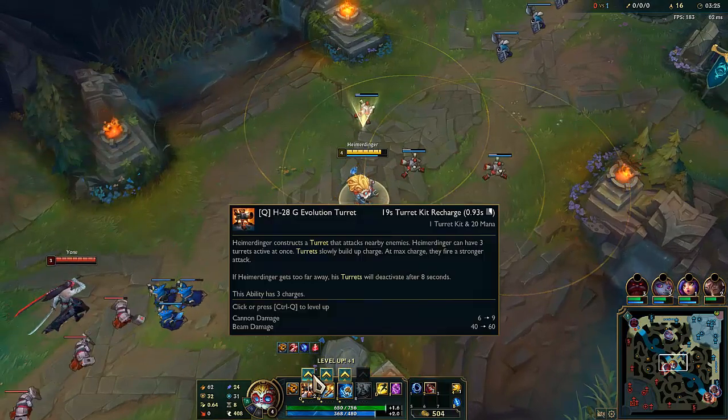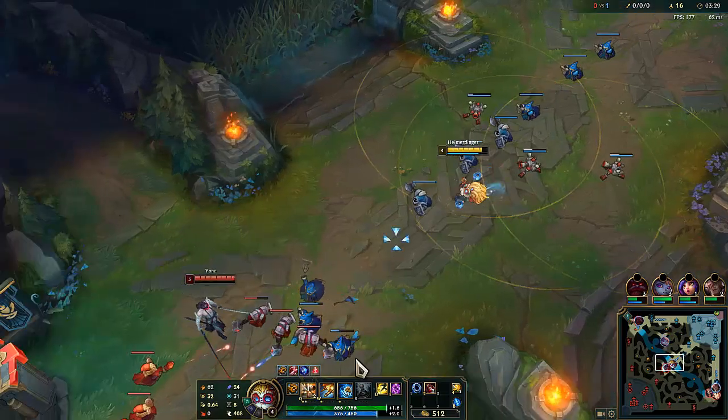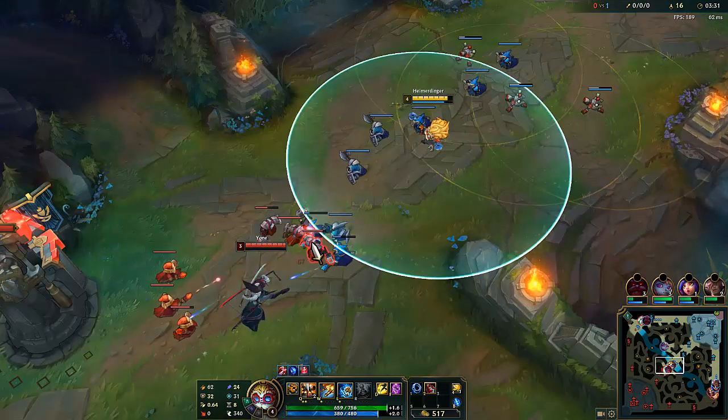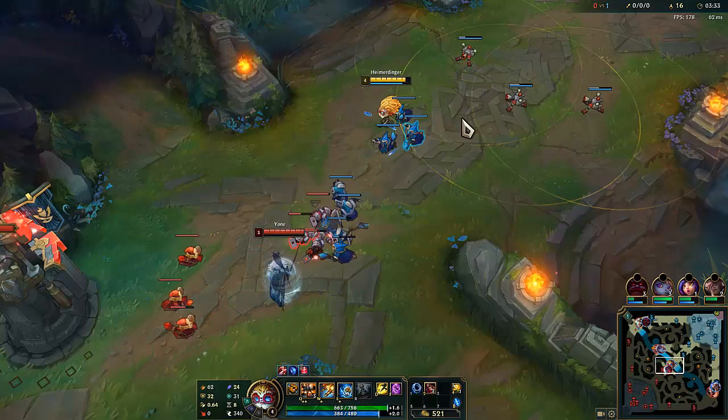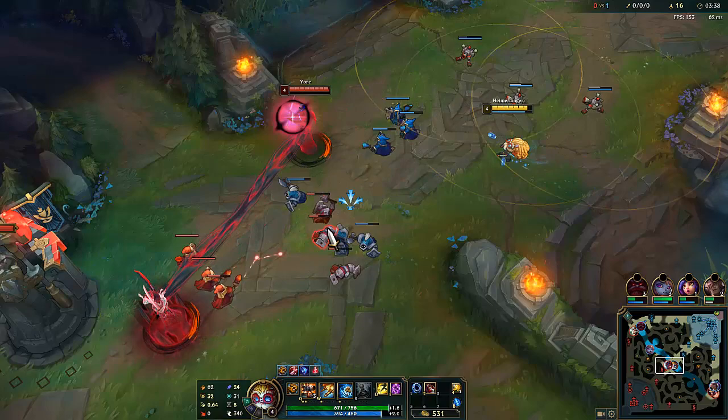I'm going to max my towers — the Q damage and beam damage. It's probably the best for waveclear. I think the best one for your general guided damage is going to be W, but Q damage is always really nice to have.